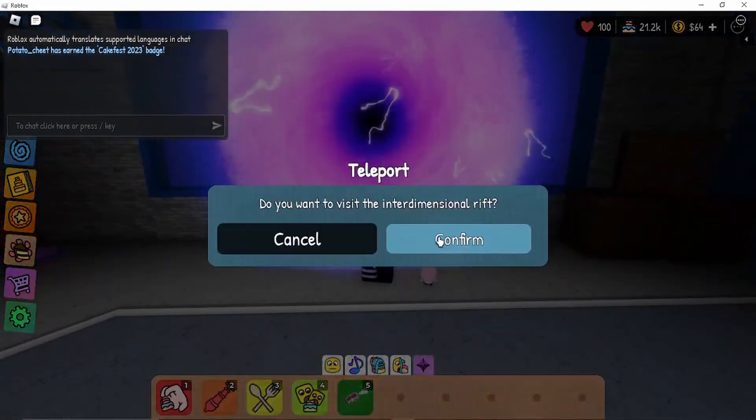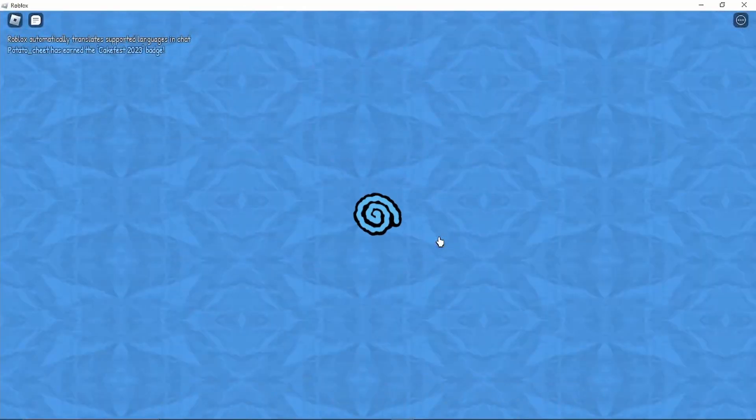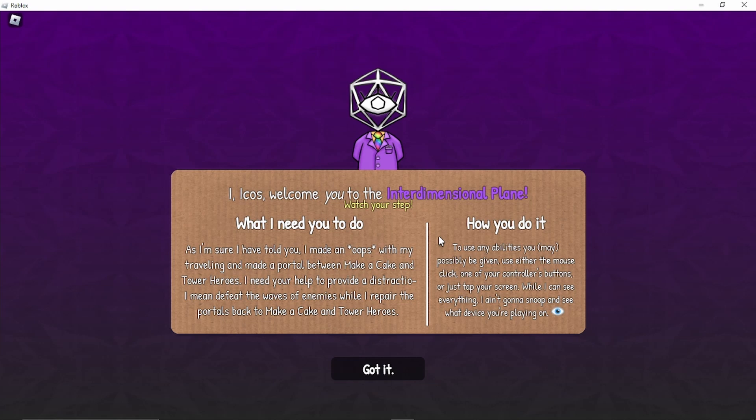Let's go into the portal — I would like to go into the Interdimensional Rift very much, please. Icos welcomes you to the Interdimensional Plane. Watch your step. What I need you to do — I made an oops with my traveling and made a portal between Make a Cake and Tower Heroes. I need your help to defeat the waves of enemies while I repair the portals. Use any abilities you may possibly be given — mouse click, a controller button, or tap your screen. I ain't gonna snoop and see what device you're playing on.